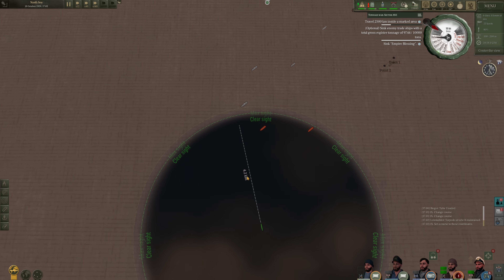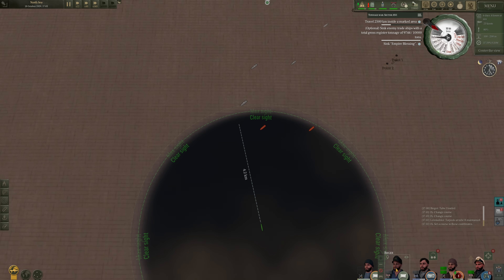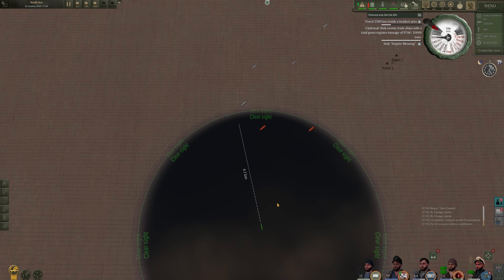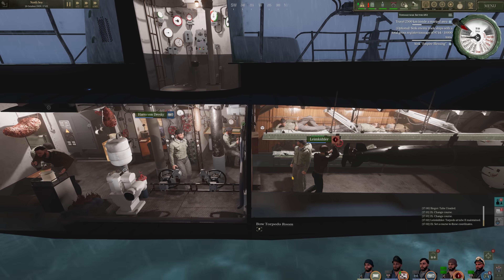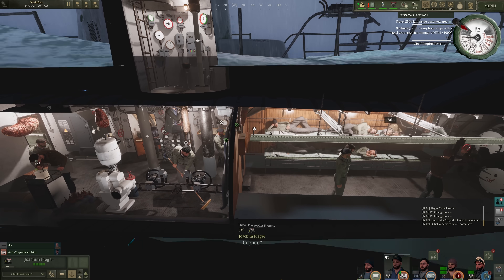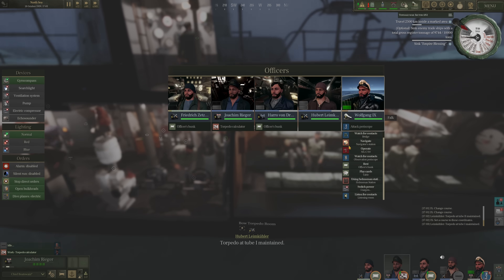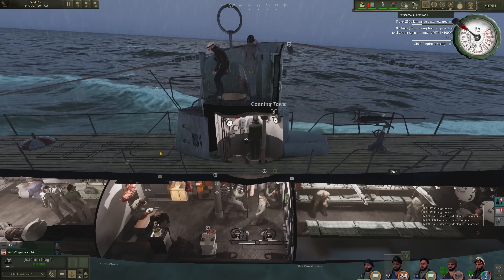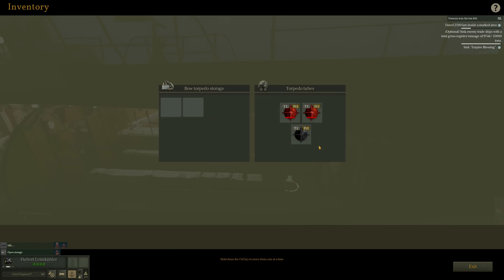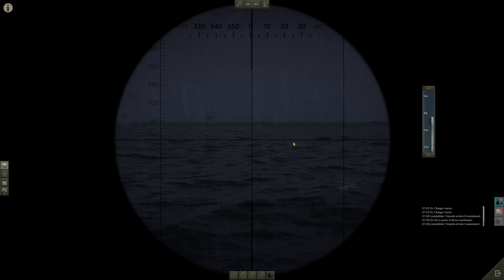These are getting a little too close to those corvettes for comfort. We are still four kilometers out from the target area. You buddy, Johim, get onto the TDC. Let's get ready to rock and roll. Wolfgang, get onto the attack scope, please. Check the torpedo situation. Warm up that one. Looking at our targets here — lower scope a little bit.